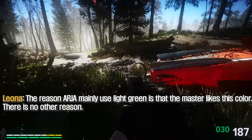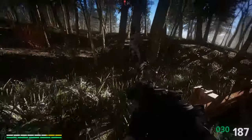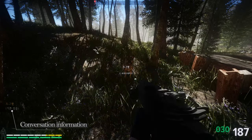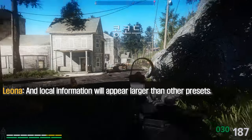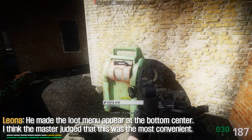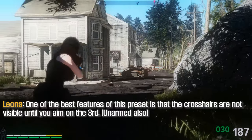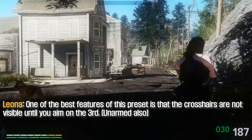The main reason for using light green is that the master likes this color — there is no other reason. The dialogue will appear on the left, local information and loot menu will appear in the middle, and local information will appear larger than other presets. He made the loot menu appear at the bottom center, which he judged to be most convenient. One of the best features of this preset is that the crosshairs are not visible until you aim in third person.